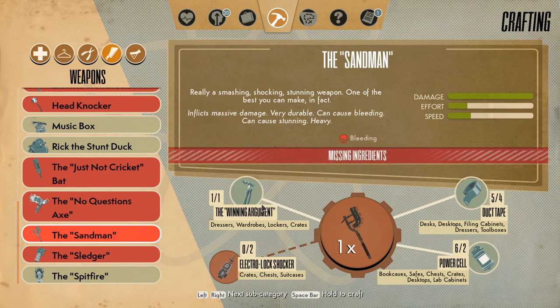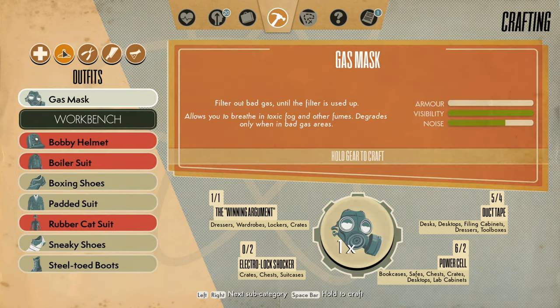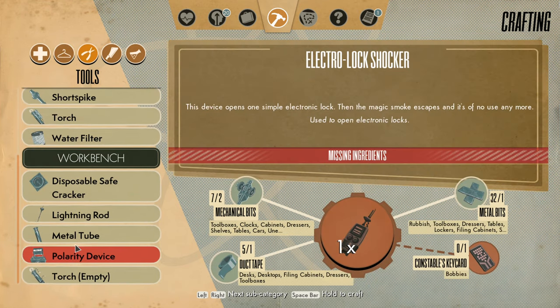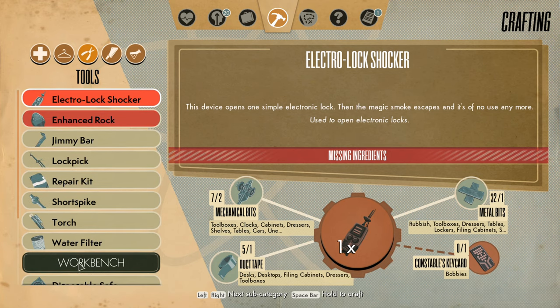The Sandman. This requires the Winning Argument and everything. I have everything except a couple Electro-Lock Shockers. Can I make those? Electro-Lock Shockers — I can't. It would be here, wouldn't it? It's the very top one. That requires Constable's keycard, which comes from Bobbies. Okay, so I just need to kill a bunch of Bobbies. Well, fuck yeah, let's do that.